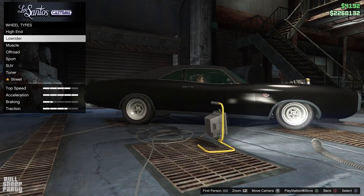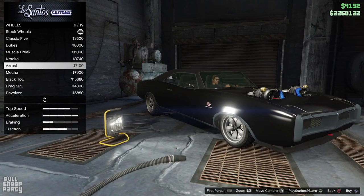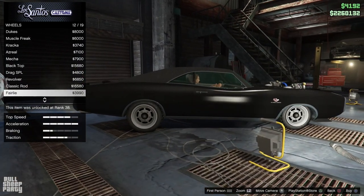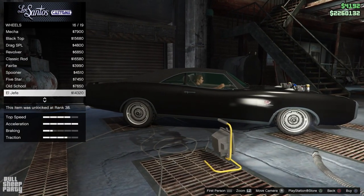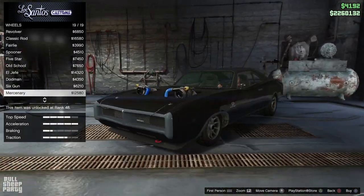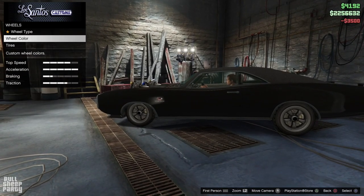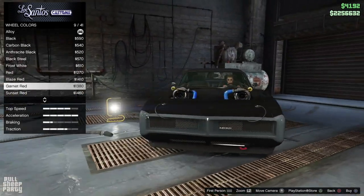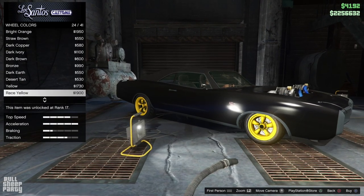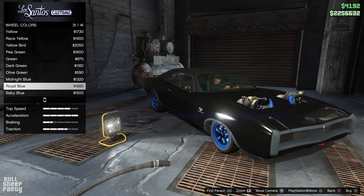For wheels, I sort of like the stock ones but I wanted to see what muscle car wheels we have in the shop. Most wheels look good on it just because of the aggressive, old-school stance it has. At this point I realized I wanted to match the rims with the blue intake lines for the turbos, so we'll be matching the blue intake lines with blue rims.